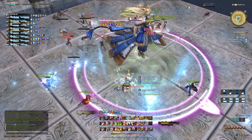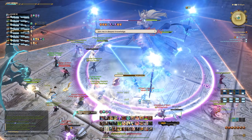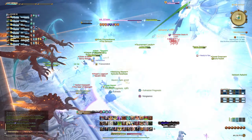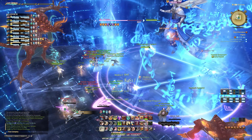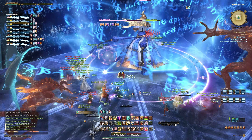The first boss is Thaliak, and he opens the fight with a raid-wide called Cataractes. This is followed up by the ability Rheognosis. During this, he will create a copy of himself on one side of the arena, which is then going to propel the river at us, trying to knock us off. To avoid this, simply move to the side where the clone spawns.